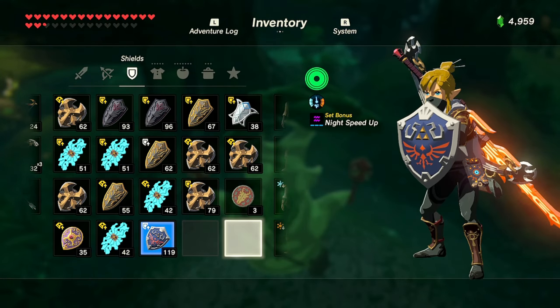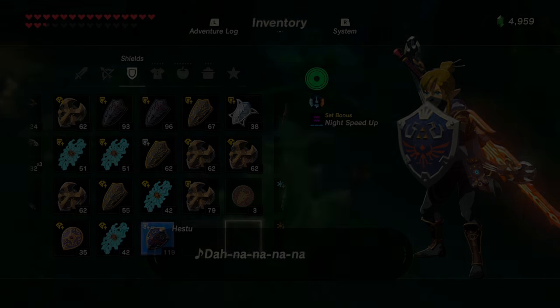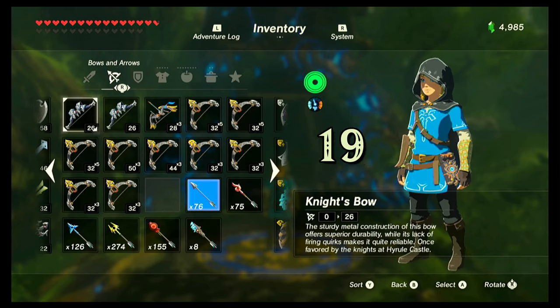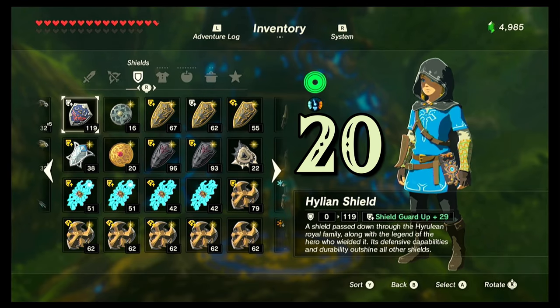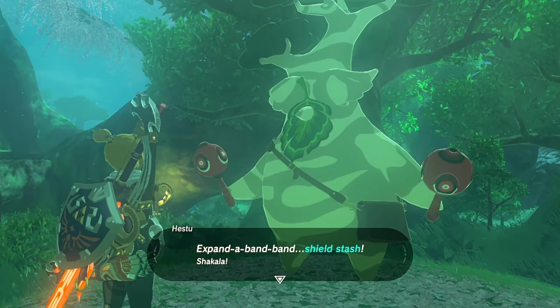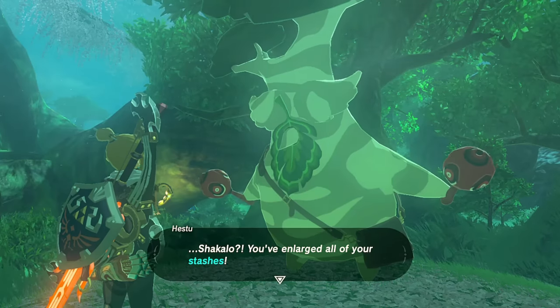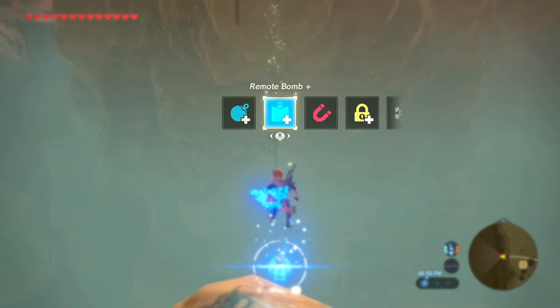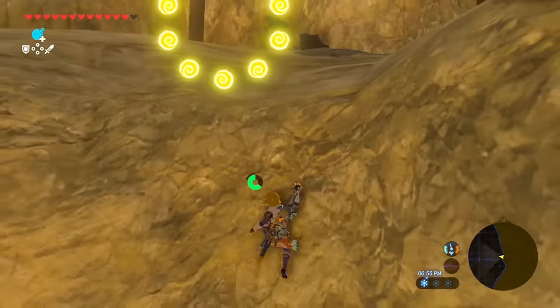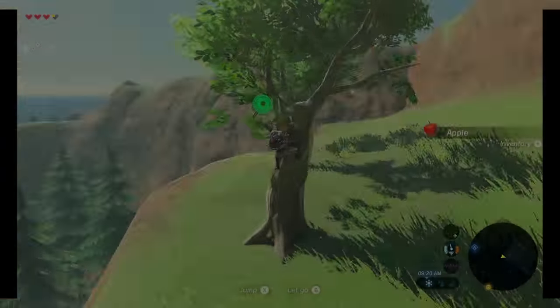Once you make your way to the Korok Forest to expand your inventory further, make sure you have plenty of Korok seeds because they increase in price as you go up. There are 19 weapon slots plus one for the Master Sword, 13 bow slots plus one for the Bow of Light, and 20 shield slots. The minimum seeds for maximum expansion is 441 seeds, although there are a total of 900 Korok seeds. For a complete guide on where to find them, Google 'Interactive Breath of the Wild Map' — there are great interactive maps to help track side quests, shrines, shrine quests, and all your Korok seeds.